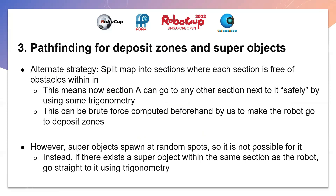The new strategy splits the map into sections where each section has no obstacles in it. This means a section can safely travel to any adjacent section. This can be done with simple trigonometry, and the path for the robot to go to the deposit zone can be pre-computed by us beforehand. The drawback is that it cannot pathfind directly to super objects as they spawn at random locations, so instead we track whether a super object exists within the same section and go towards it if it does.